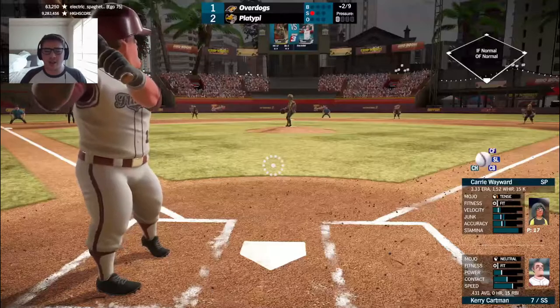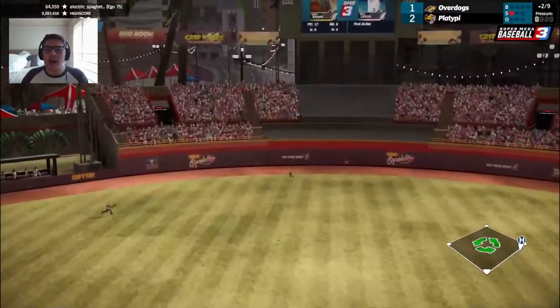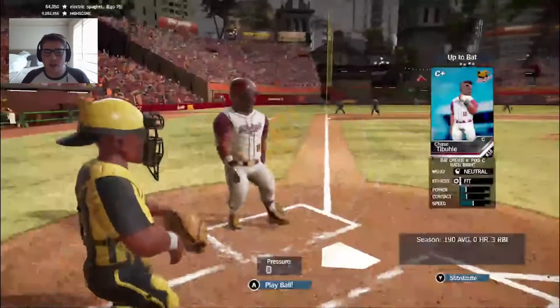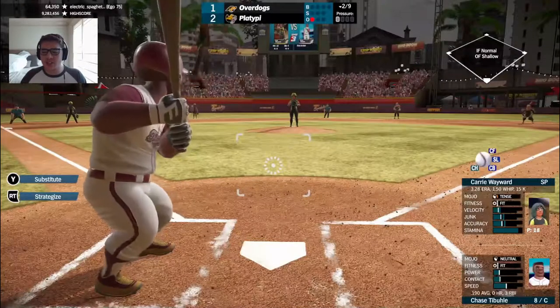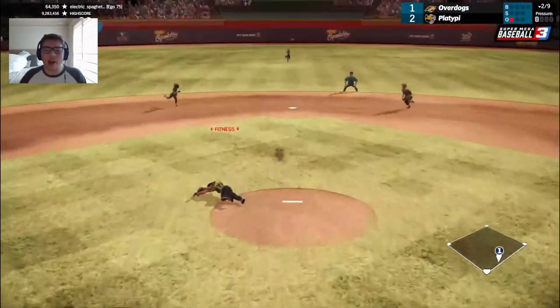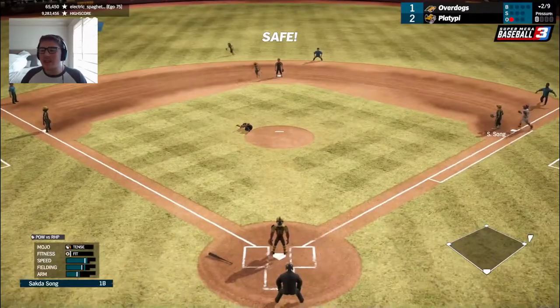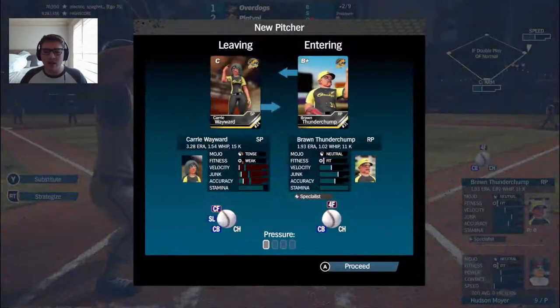Strike one to Cartman who started that double play — and he's going to crush one to center. But it's the deepest part of the ballpark. Victorino will make the grab for out number one. And here now is Chase Tabule, who's going to — oh no — the Overdog pitcher is down. It's going to be an infield single for Tabule. Let's see how Carrie is — she's going to have to come out of this ballgame.